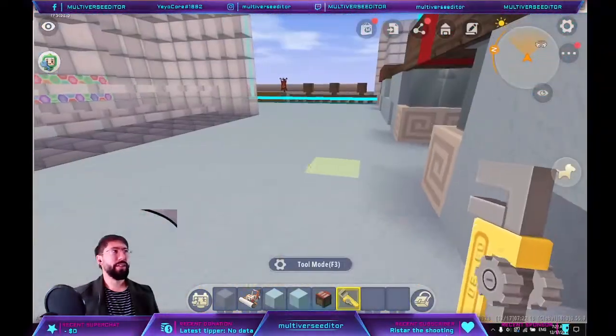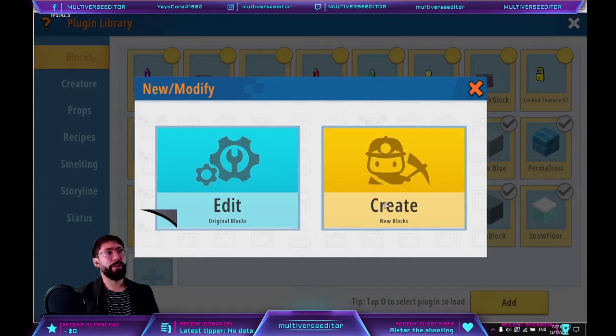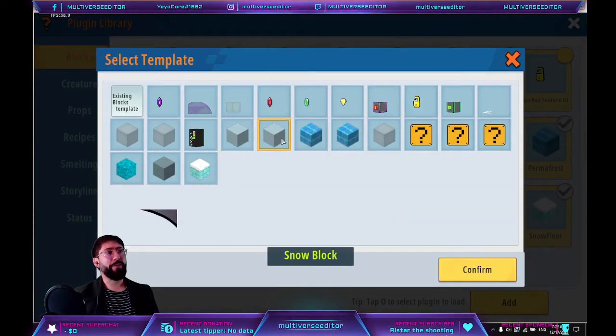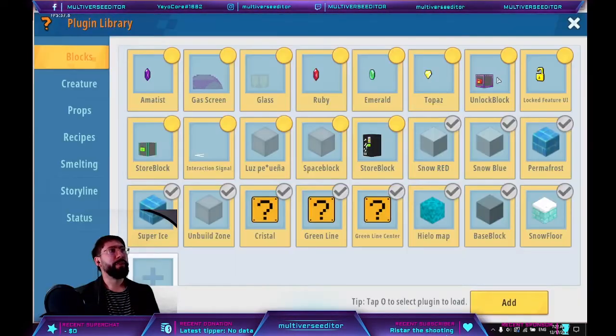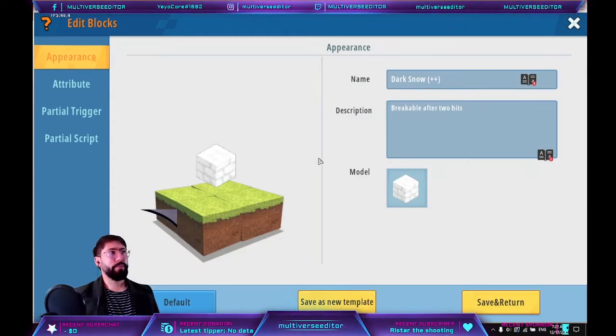Go to your blocks. You can see my levels: level one, level two, level three, and level four. Those are going to have their own setup. When you access here, hit create, and you'll probably have your snow block already created. Select that one and confirm. You'll get the interface — put a different name for the levels. I use plus symbols, but you can put something like 'level two'. Attributes and everything is going to be the same, but add a little bit more hardness to make the block harder.